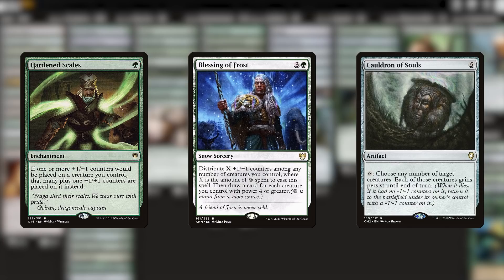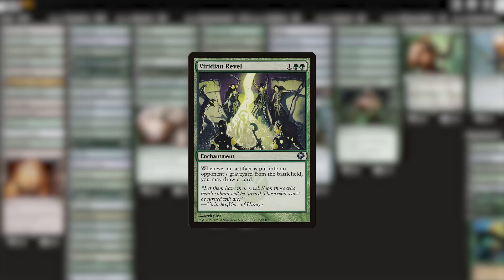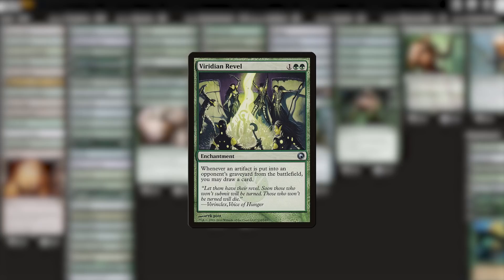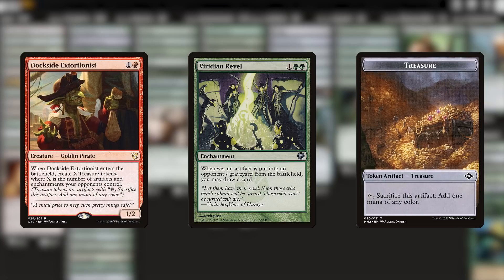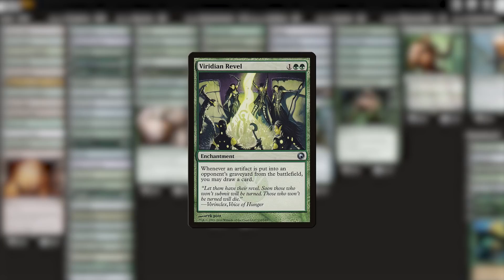If you're not using snow lands, or if you are but you still want even more draw, I'm also going to suggest Viridian Revel here. I've very nearly made this an official inclusion, but I'll admit I am still testing it. The thing is, artifact tokens are all over the place in EDH right now, especially treasure tokens, which are prevalent in nearly every single game. Sometimes this enchantment maybe doesn't feel like it does anything, but other times when players have been making treasures and clues and food left, right, and center, this is a draw engine that just does all the things. I suspect I'll be using this card way more often in EDH games as we see more and more clue, food, and treasure making cards with every new set. Give this one a shot. I'd love to hear from you if you think this card is good enough that it belongs in the main deck proper, and not just as a budget recommendation.